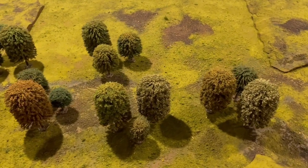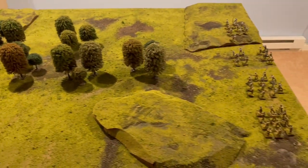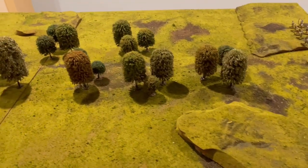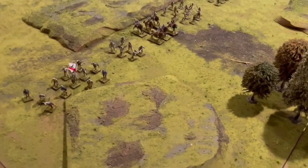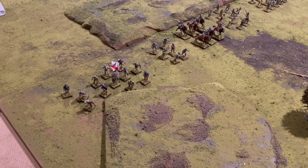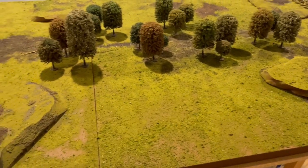You'll notice these trees are set out in groups of three — there are six groups. It's the defender's job, in this case the House of Lancaster on Lord Clifford's side, to search the woods, find him, rescue him, and bring him off their table edge. Meanwhile, the forces of York and William Neville are looking to stop that. They can't actually uncover Lord Clifford themselves, but they'll do their darndest to prevent him from getting off the table. That's the broad objective of the game.